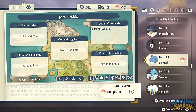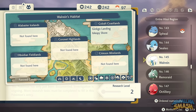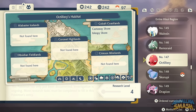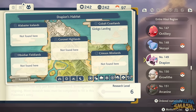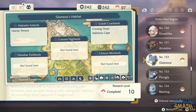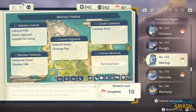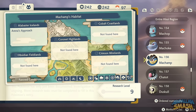Spheal is in Ginkgo Landing, Sealeo is at Isle Spy Shore, and Walrein is there too. Remoraid is in the water while Octillery is on the beach. Skorupi and Drapion are in that same area. Hisuian Growlithe can be found a little higher up in Cobalt Coastlands, and to evolve it into Hisuian Arcanine, just use a Fire Stone. Glamow is all over Crossing Slope and Veilstone Cape. Machop is all over the place, and there's an Alpha Machamp in Arena's Approach. Use a Linking Cable if you want to evolve one.